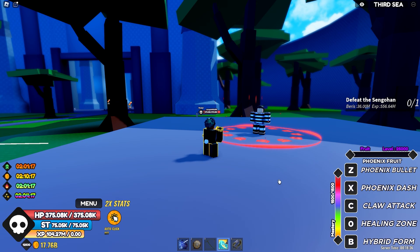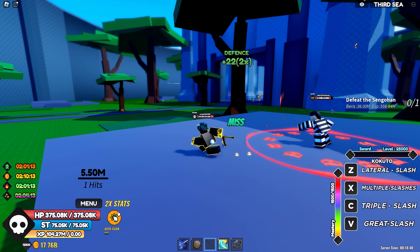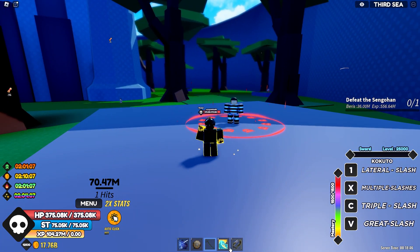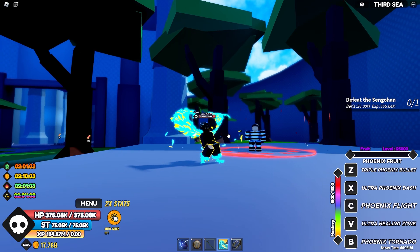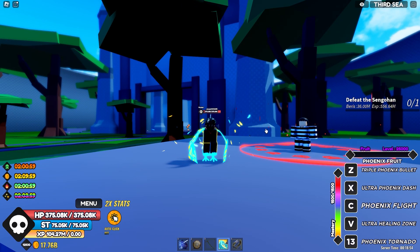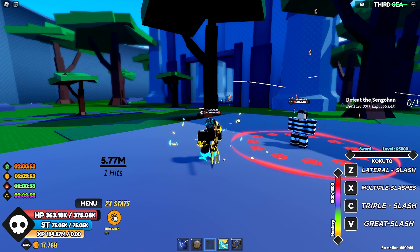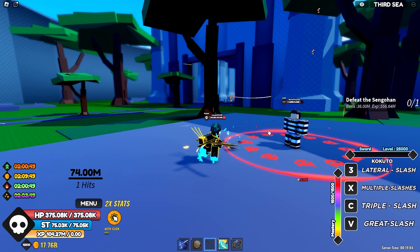Then we have Hybrid Zone — a hybrid form. But first we're gonna test the hit from the weapon: 5.5 million, and 70 million. Okay, let's turn on the hybrid form. This is the hybrid form — we have five skills, with one being a flying ability. The damage is increased slightly — 74 million.